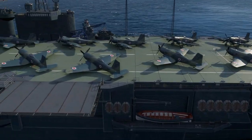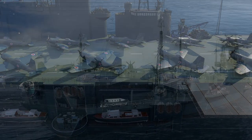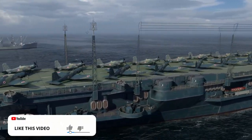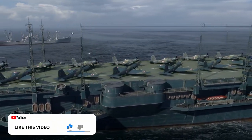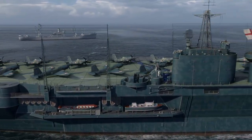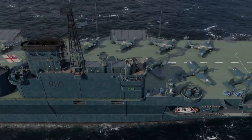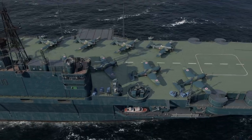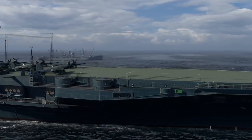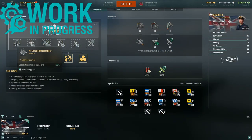Now Malta in World of Warships has a large number of aircraft in the squadron and attack flight compared to the researchable British aircraft carriers. Features of the ship are her dive bombers attacking in a horizontal flight and carrying AP bombs. When it's released into the game, it will be available for coal. So let's take a closer look at the Malta stats, which are based on this exact combo of upgrades and captain skills.